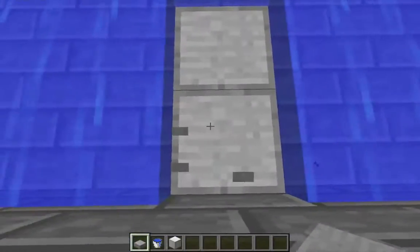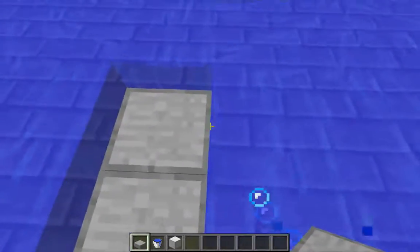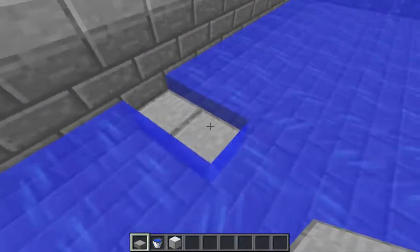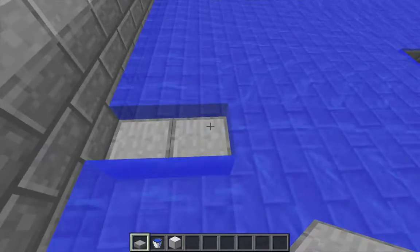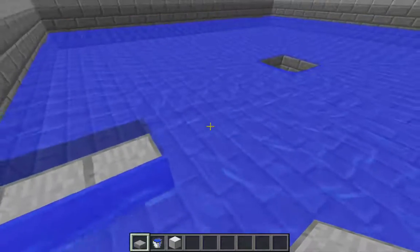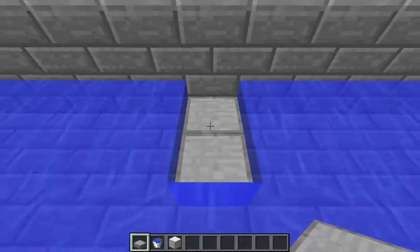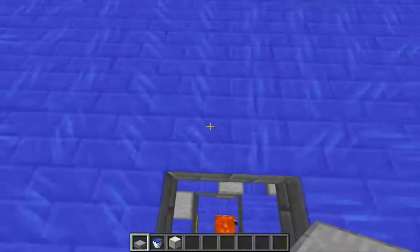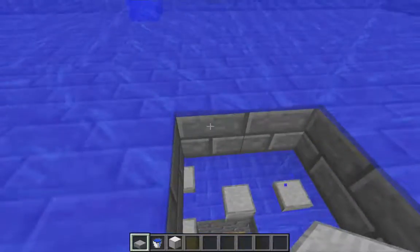A player can stand on these slabs and not be pushed by the water, but because golems are wider than one block, they're always going to get pushed by the water forward. These slabs also are not going to prevent iron golems from spawning on the block underneath, because slabs are transparent blocks and that does not violate the iron golem spawning criteria. So I'm not actually sacrificing any spawning area by placing those slabs down. Now this flowing water right at the edge here is no longer going straight into the hole — it's basically diagonal.